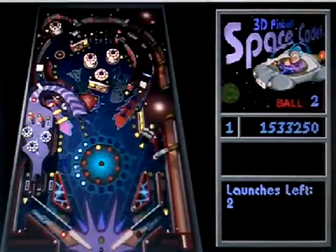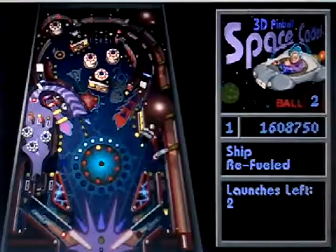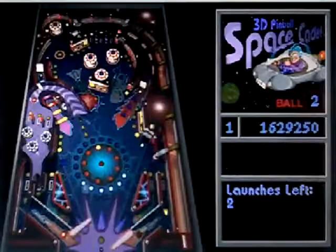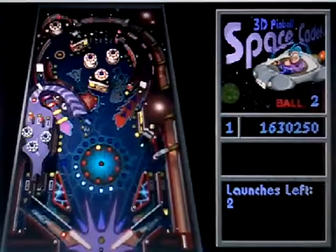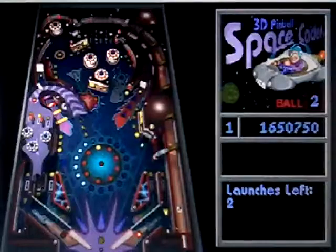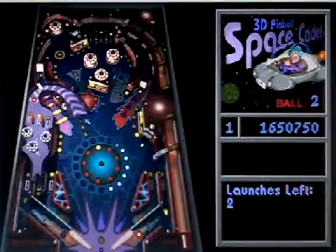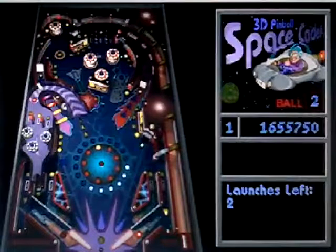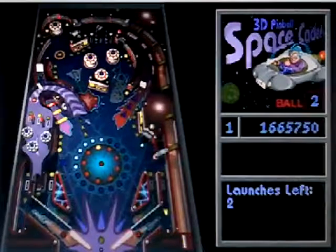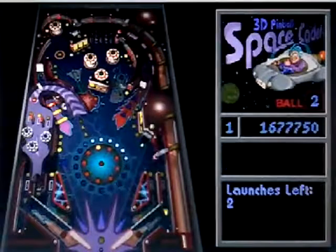20,000 points to get a black hole. Kicker, kicker, kickers — 2 launches left. 20,000 points to get a black hole, 20,000 points to get a black hole. Replay ball. Oh, so close — then took the light out again. There's weapons upgraded. Green, there's field multiplier 2x on the board.